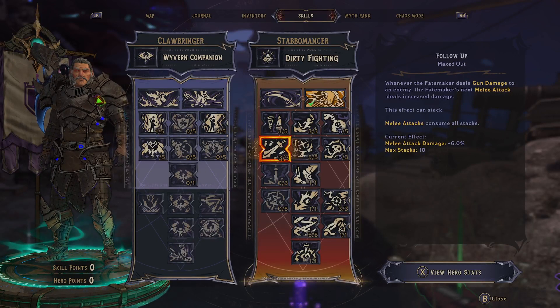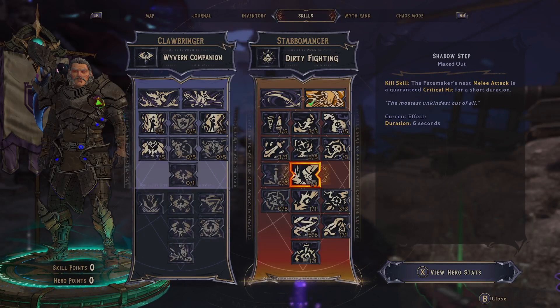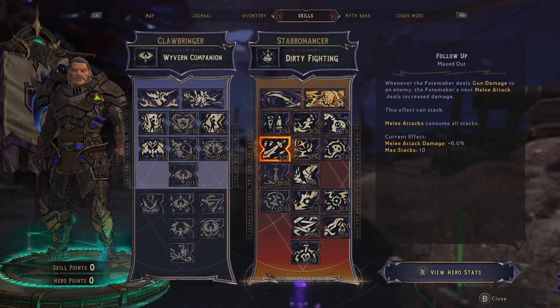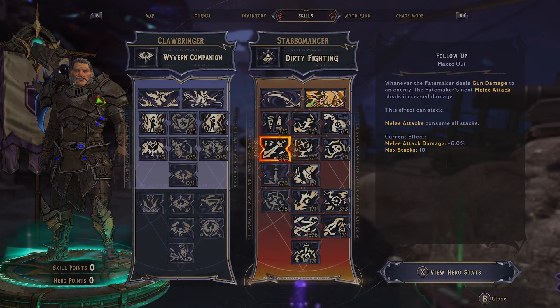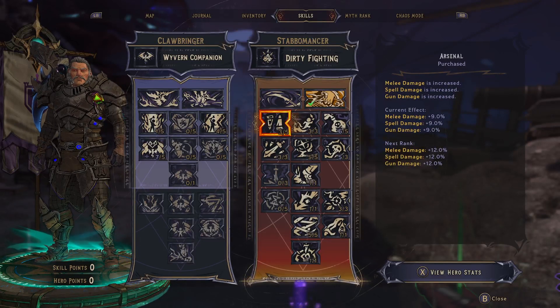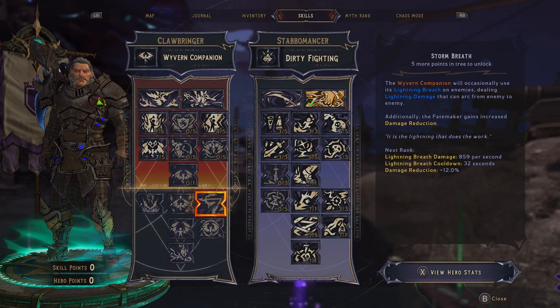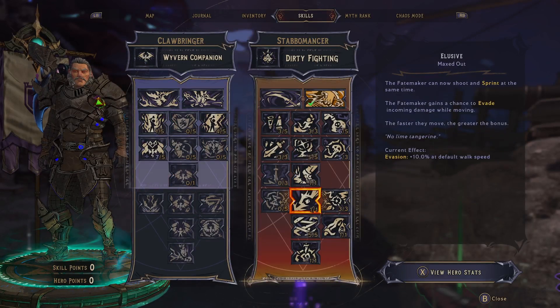This is optional — I like it for mobbing. That first melee hit is going to be a guaranteed crit from a skill here, so you're kind of able to one-shot melee things while mobbing in Chaos 20 and stuff. If you don't want it, you could put the points into something like fire rate, or just finish off this and have one more point for any of these over here.